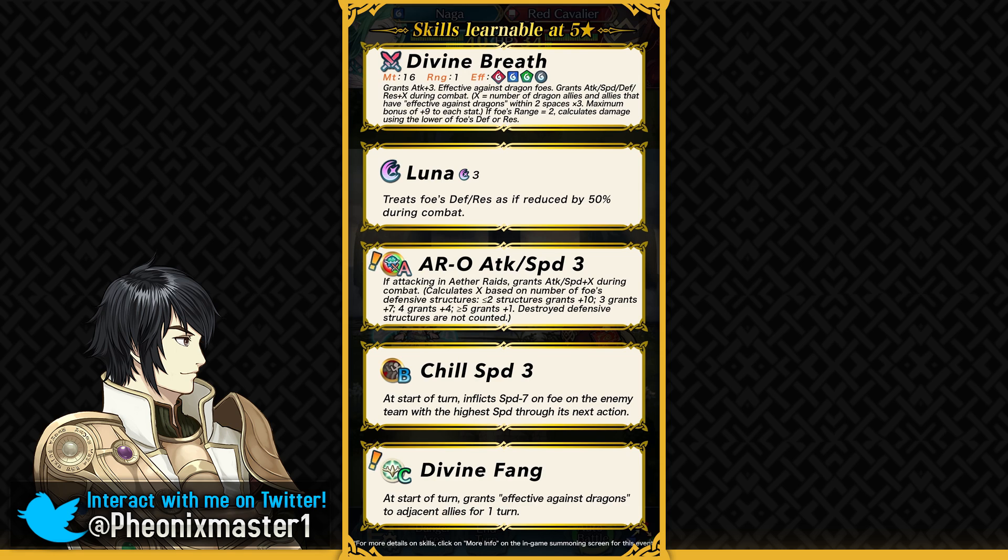You can also use stuff like Cade and Marth and just those kinds of support units to give her a lot of stats. She's got Luna as her special, and even Glimmer can work in place of this because I believe she's gonna have high attack. She has effective against dragons, gets plus 3 attack from her weapon and can get even more, so Glimmer can work. Her slot A skill is an exclusive AR skill, which I really, really dislike.